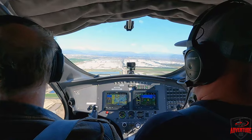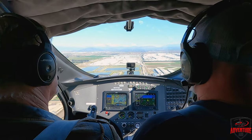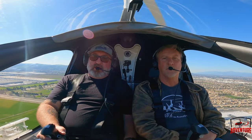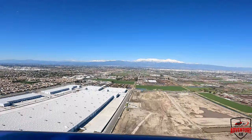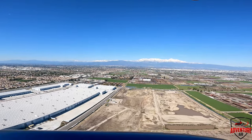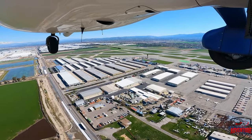364, request option. Did he cancel our base call? Make it a full stop, check back please. He said we're number three. Just keep an eye on the Navajo and your altitude. Cherokee 364, turn right at Delta, ground point six. Taxiway Delta, ground point six, 364.